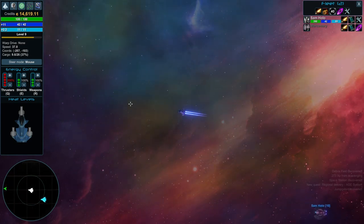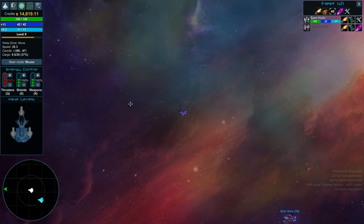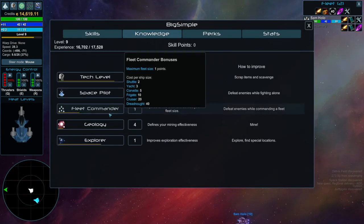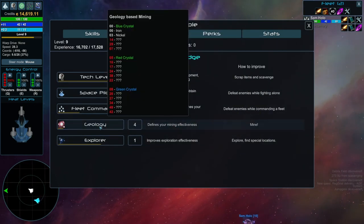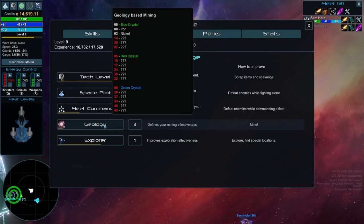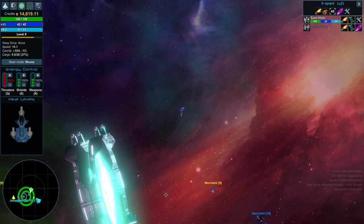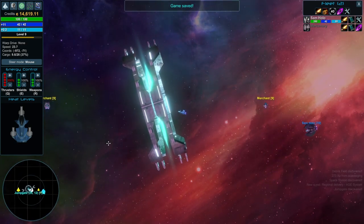An example of this is if I'm getting into mining, I have a geology stat. I can show that off by going to knowledge. I have a geology stat — it defines your mining effectiveness. The more you mine, you'll discover new materials depending on your knowledge level. Right now I'm not very high level, so I only discover nickel, iron, and stuff like that.